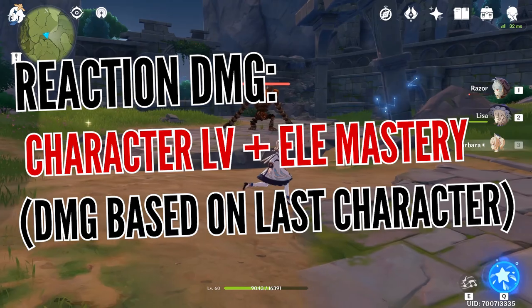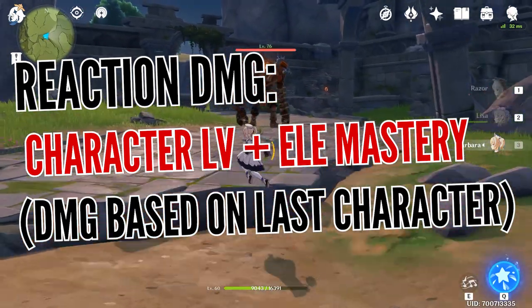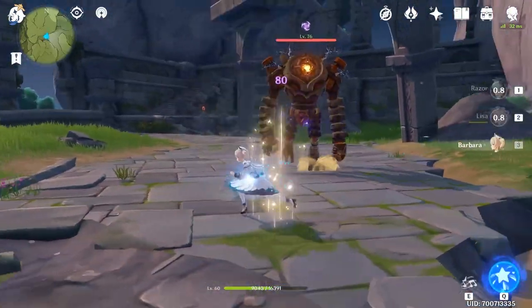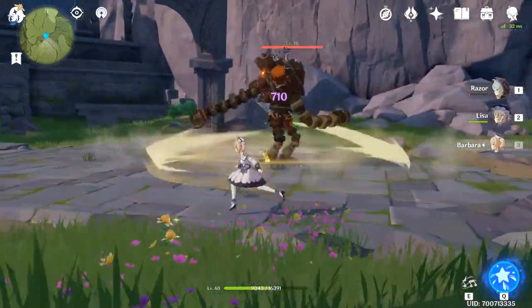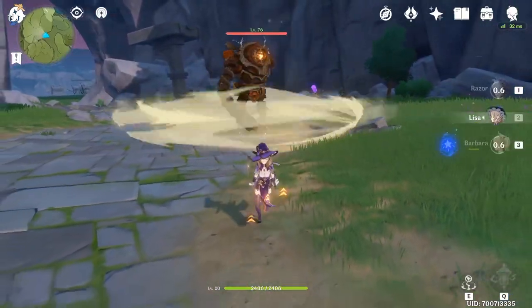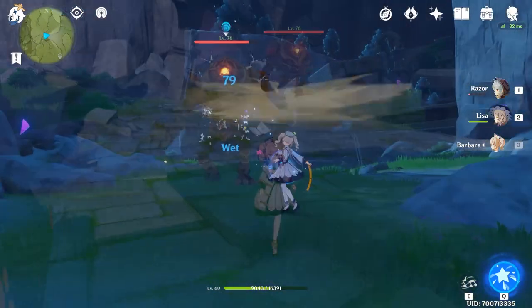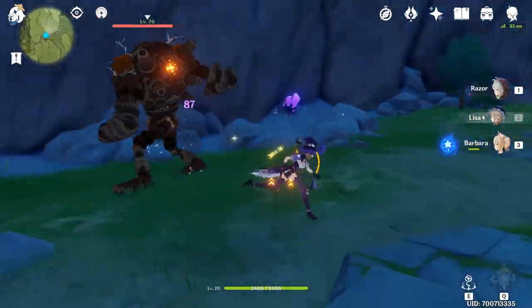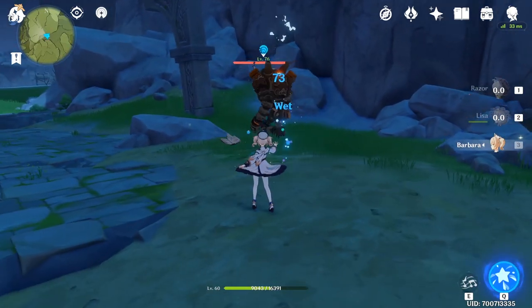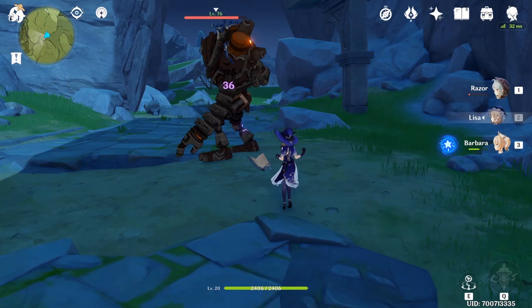For those who are unaware, the reaction damage from electro charge is based on the elemental mastery and the level of the character who causes the reaction. For example, if Lisa uses her basic attack on a ruin guard and you switch to Barbara, her basic attack will react with the electro status left on the ruin guard and the electro charge reaction will occur, causing electrocution two times in a row. The same could be done in reverse, but the damage from Lisa's electro charge is significantly smaller because her level and elemental mastery is very low.